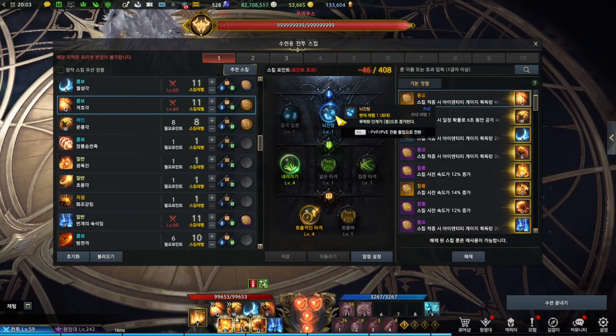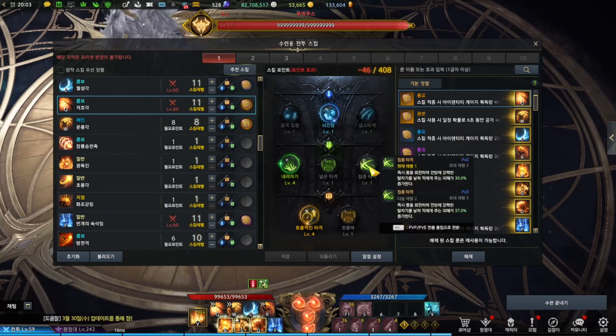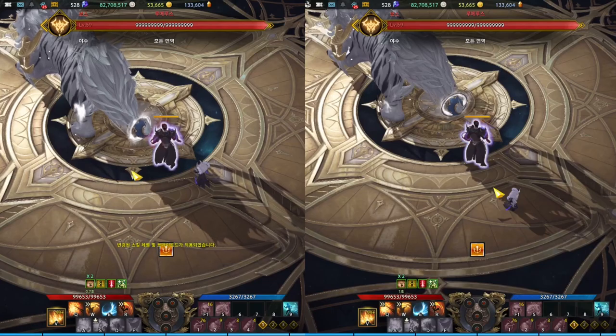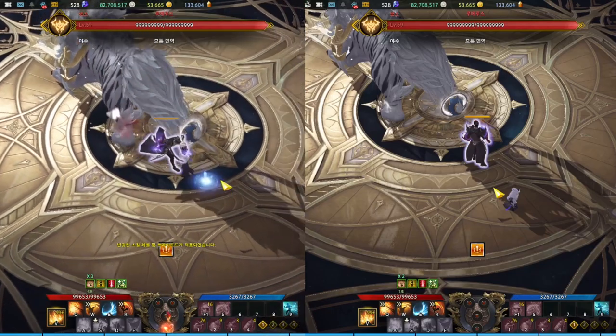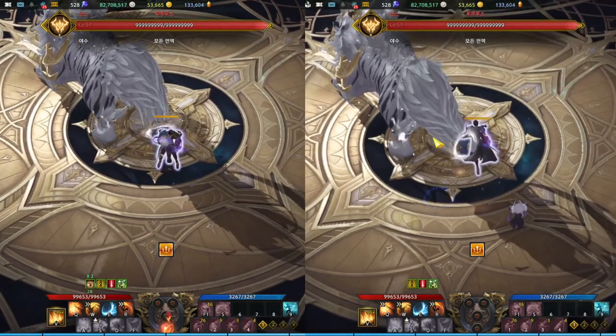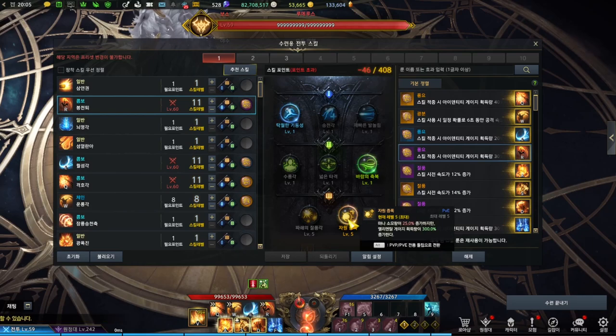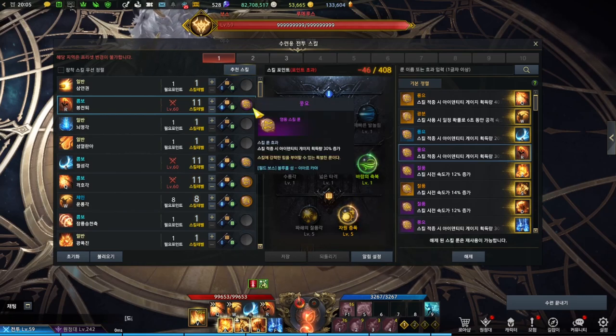Violent Tiger is another orb gain skill. You have a stagger tripod, a choice of 1 or 3 on animation, and a cooldown tripod. The third tripod decreases the number of kicks for less orb generation, while the first kick turns into a combo with more orb generation. Sky Shattering Blow is your orb generation skill, which is also a counter and provides buffs. There's a movement tripod, a buff tripod, and an orb gain increase tripod. Wealth runes are used here.